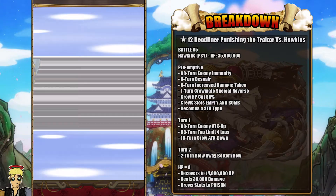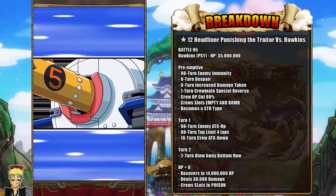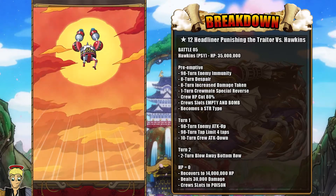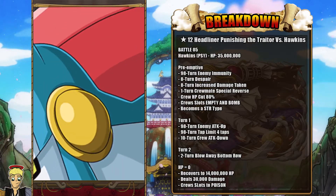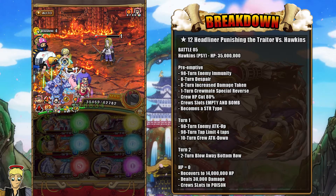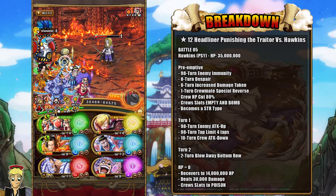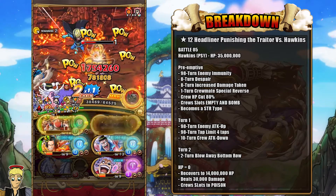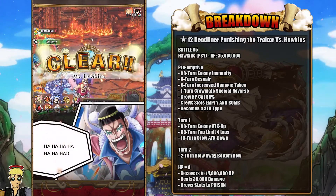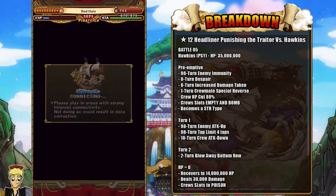So you have a 2.3x attack boost and a 2.5x orb boost with Frankie — that's more than enough to kill Hawkins at the very end. One thing you need to know is that when Hawkins revives, you're going to be given everything that turn one would give you as well, which is his attack-up. You're going to be given a 4-unit limit tap, so you can only attack with four units. Make sure you end with Bon Clay and Sanji, along with 10 turns of attack-down, which you can get rid of with Frankie. Very easy — you're good to go.